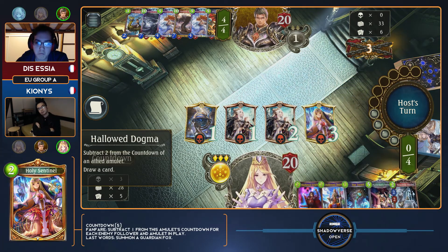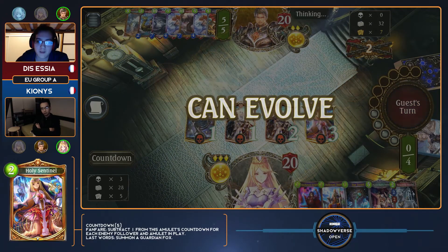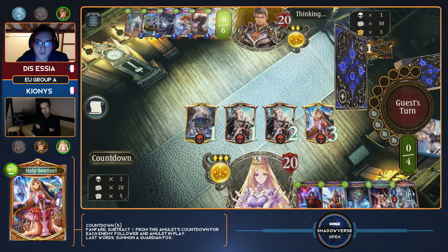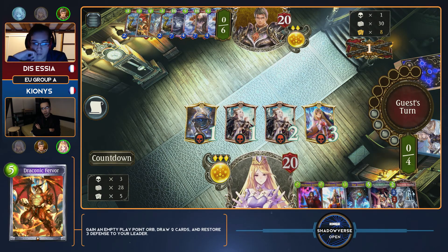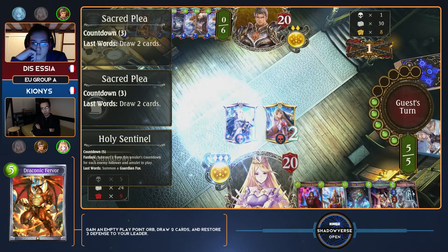With Tribunals, Beast Call Arias, March Hare's Tea Times, and the like, you can actually give your opponent advantage by playing Bahamut. So Kionis can actually make a board where Bahamut isn't a playable card. Even then, I still think the one board where your opponent absolutely does not want to play Bahamut the most is one where you have Seraph on board.